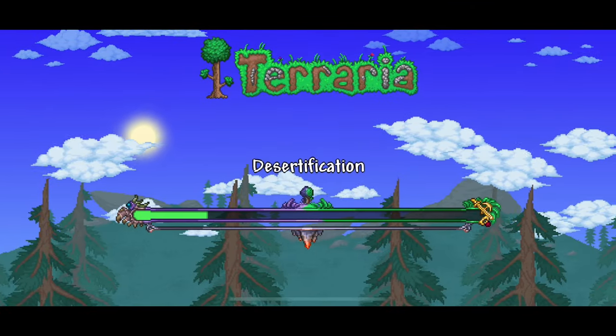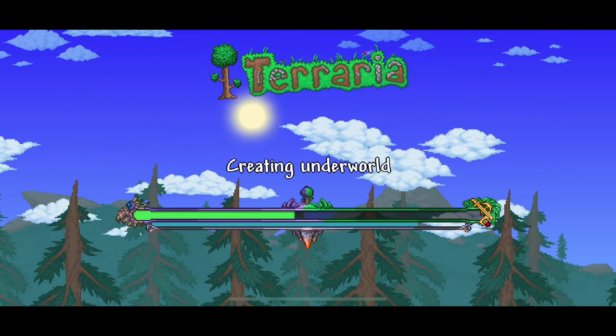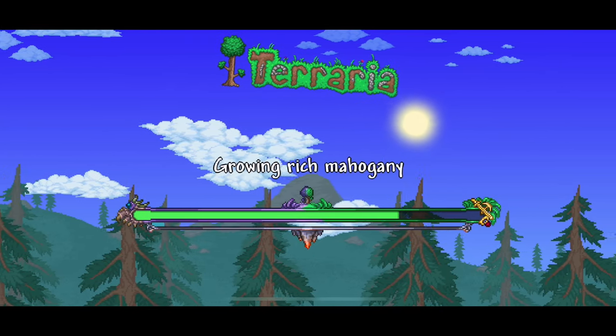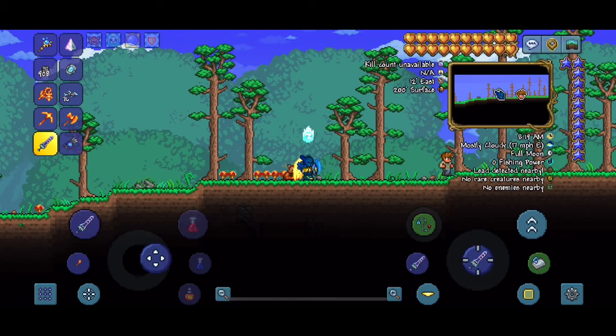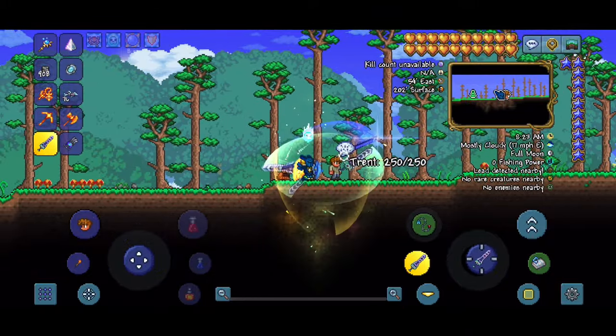While the world is loading, I'll explain what you use the Anklet of the Wind for. You can combine it with an Aglet and Specter Boots to make something called the Lightning Boots, which let you run super fast. Then you can eventually turn those into the Terra Spark Boots.